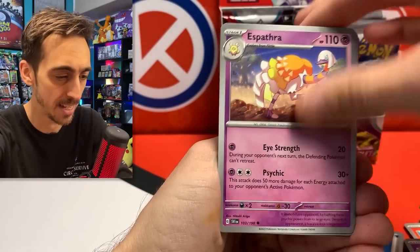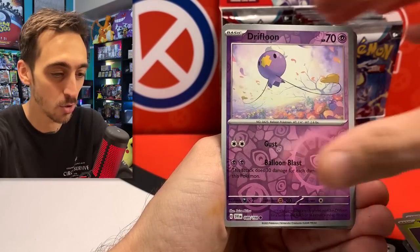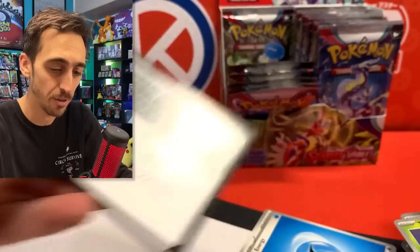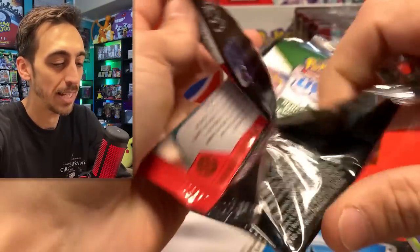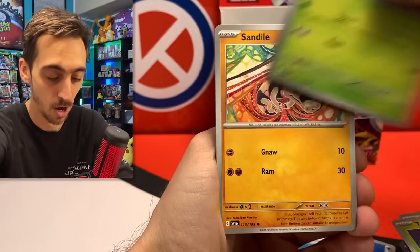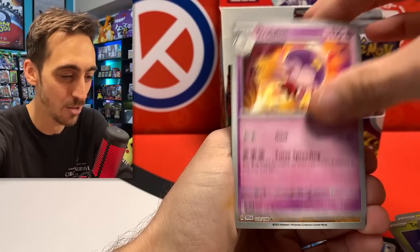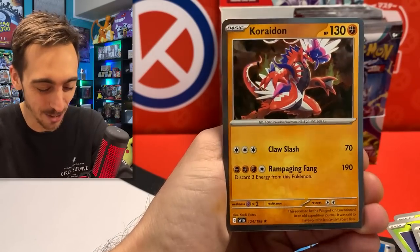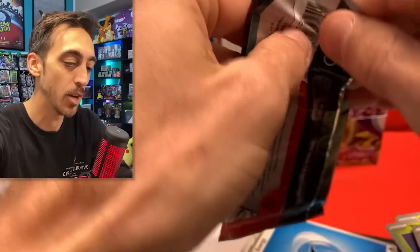We've got Chansey, Rare Candy, Arvin again, Cacturn again, Potion, Drifloom, and Skeledurge for the holo — it's actually the first one of those holos that I've pulled. I'm kind of curious too, in terms of a master set, is it going to be a lot easier to complete that you're getting two reverse holos basically in each pack? I think that's pretty cool. We got Heracross, Defiance Band, Drifblim, Metatite, Breloom, and Coridon for the holo — very fitting if you saw my ETB boxes opened a few days ago.